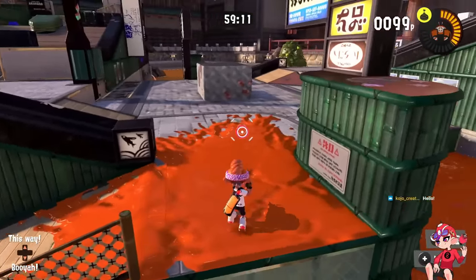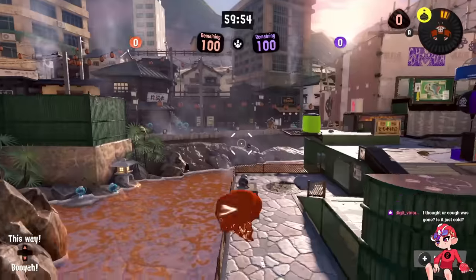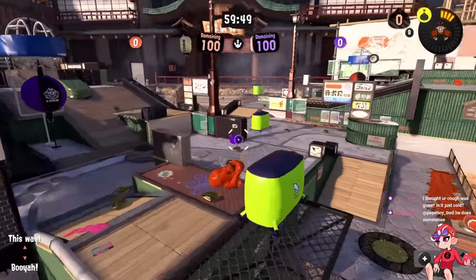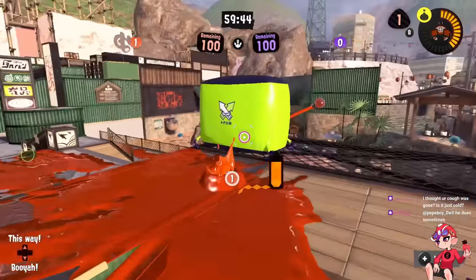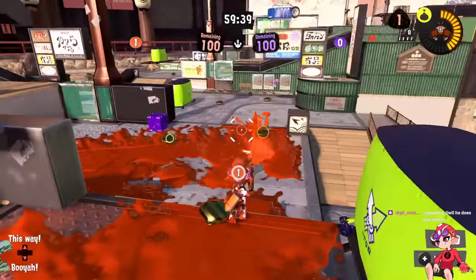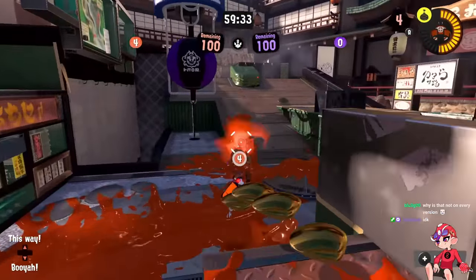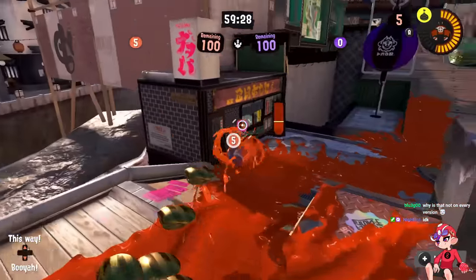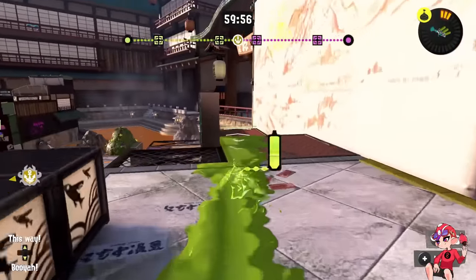On Clam Blitz, what they've changed is this area is now extended a bit and there is a rail here. This allows you to completely circumnavigate mid — not even a little bit, you can get all the way back here into the enemy's flank. The rail is still a bit more slow and predictable than I would have liked, but it is still a way to get completely around the map, and this makes the map on Clam Blitz actually really good. This makes me think they might be more open to longer flank routes in the future.